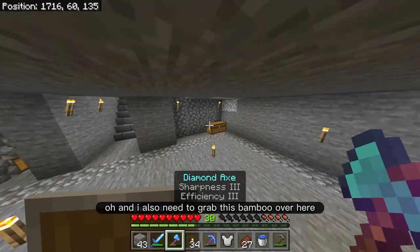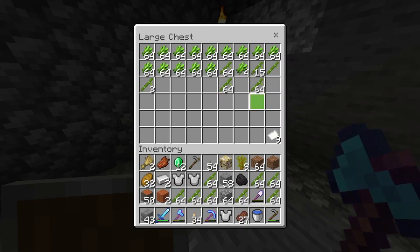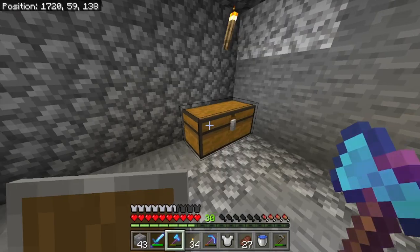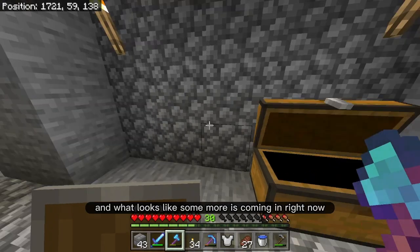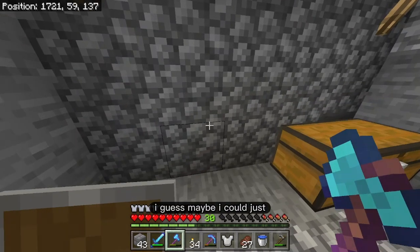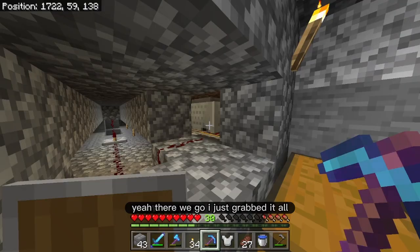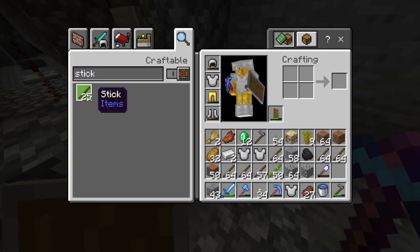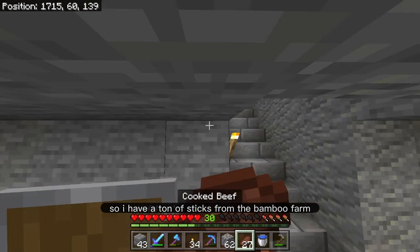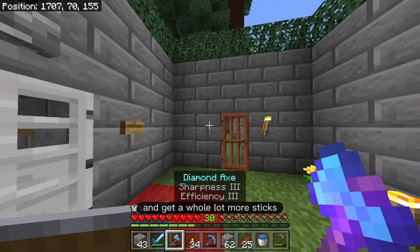So let's chop down all that wood. And I also need to grab this bamboo over here and turn this all into sticks. Here I'm going to type in sticks so I can just spam-click this button. It looks like some more is coming in right now. I guess I could speed up the process if I just break this block — yeah, there we go, I just grabbed it all. So now I have a ton of sticks from the bamboo farm. What I'm going to do is chop down all of this wood over here and get a whole lot more sticks.